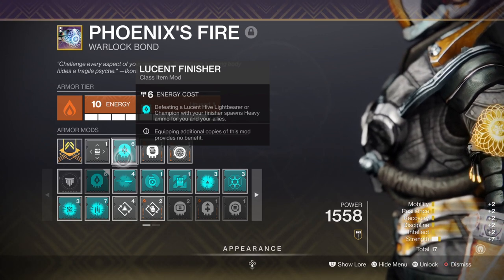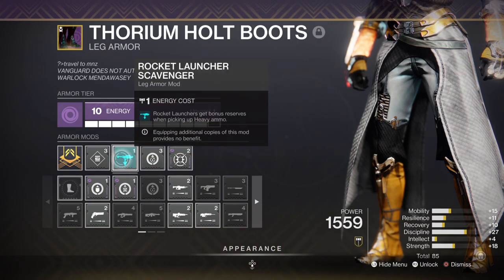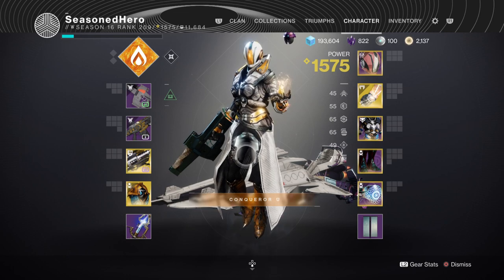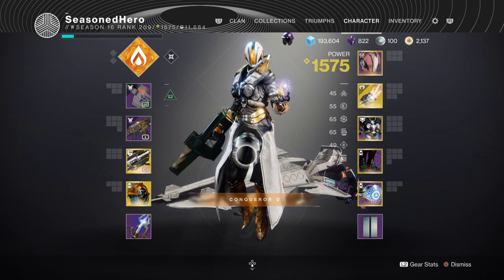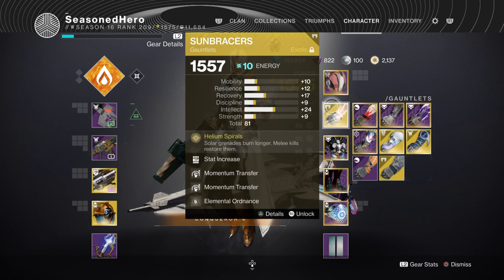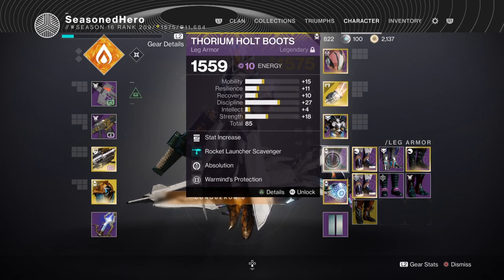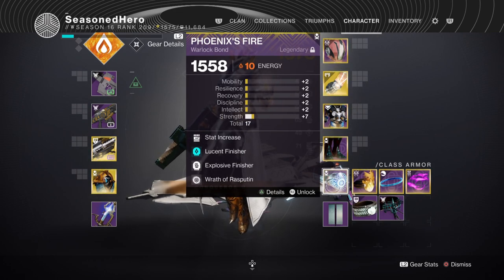Leftover mods include a Solar Siphon mod to generate Orbs of Power via solar weapon kills and a Rocket Launcher Scavenger mod for increased rocket reserves. Here are all the mods compiled for quick viewing: Head — Resilience, Ashes to Assets, Solar Siphon, Phantom Might. Arms — Minor Strength, Momentum Transfer, Elemental Ordnance. Chest — Strength, Thermal Resistance Plating, Concussive Dampener, Well of Life. Legs — Strength, Rocket Launcher Scavenger, Absolution or Warmind Protection. Bond — Minor Strength, Lucent Finisher, Explosive Finisher, Wrath of Rasputin.